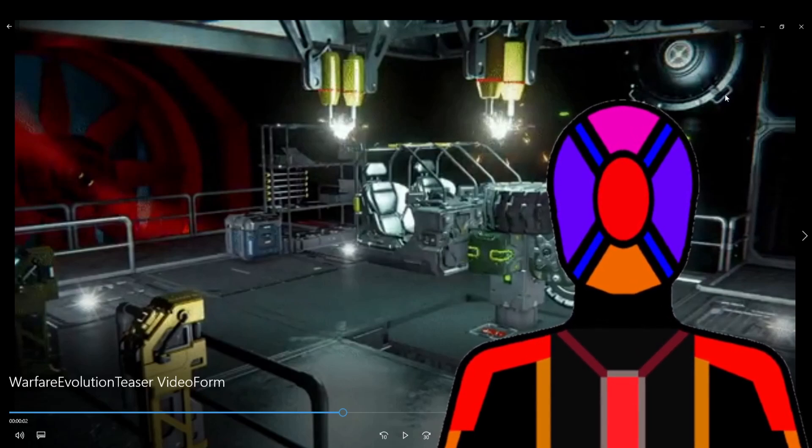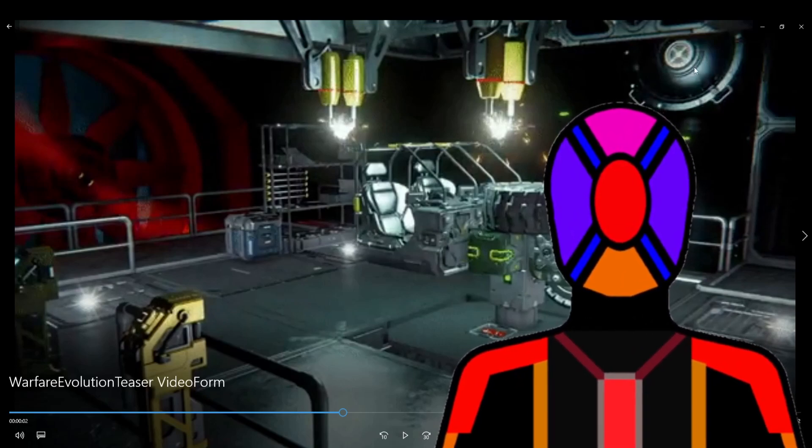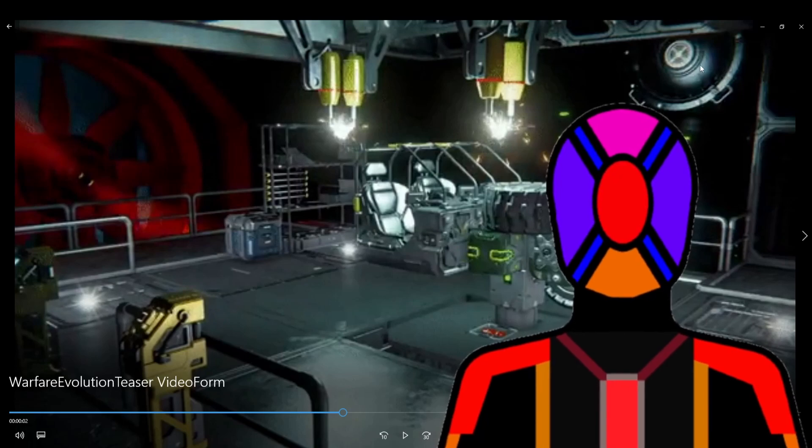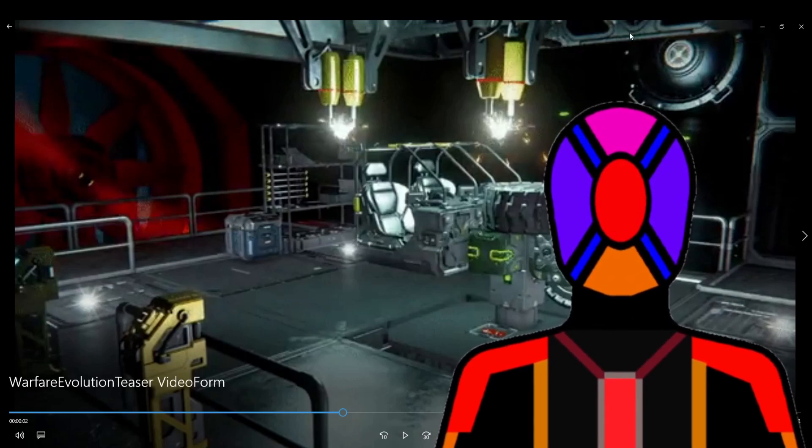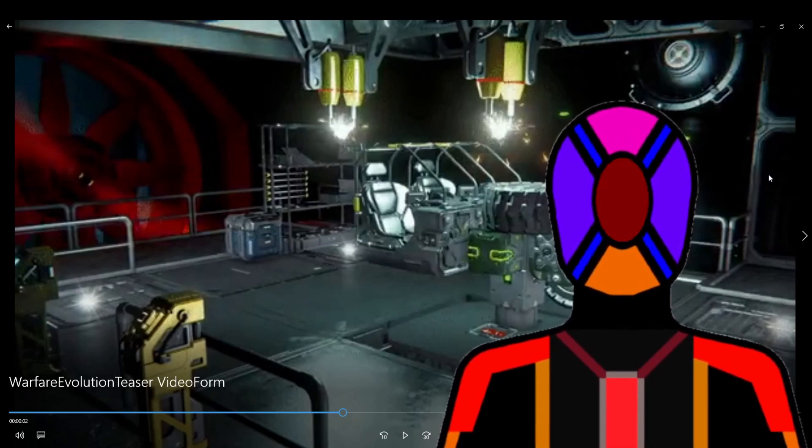And up here, this looks to be one of the industrial gas tanks, but it looks a little different — so maybe this is a new skin. As well as that, we've got some interesting looking windows up here, so maybe these are new window blocks. It looks like we've got some odd looking glass panes here — this could be the back of the O2 generator block, but I think this could be some new glass panes.